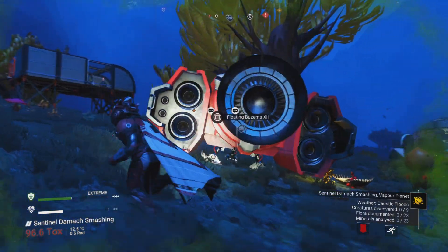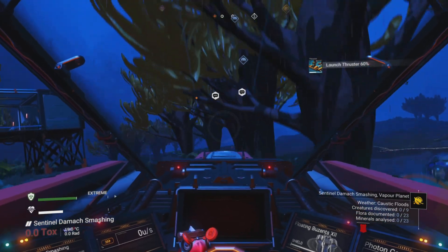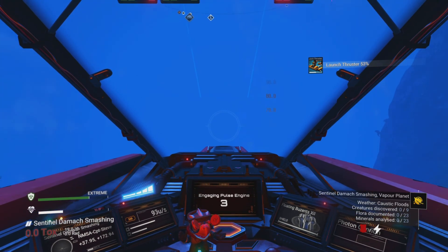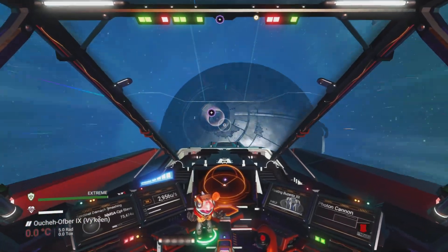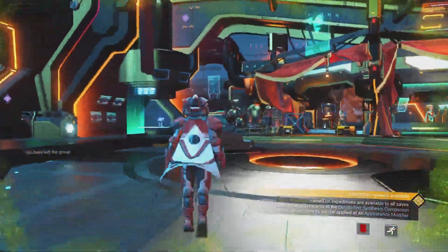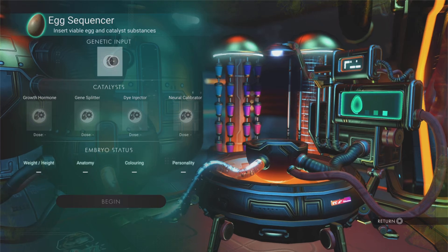If you're watching this and hoping I might give this away in one of the pet giveaways — which I will, fairly soon — I've got to wait till it gets to adulthood and it needs to be able to lay eggs of its own first. So it's not going to be this Monday coming, probably the Monday after. Let's head into the Space Anomaly and go to the egg machine, which is up the back by Chronos.